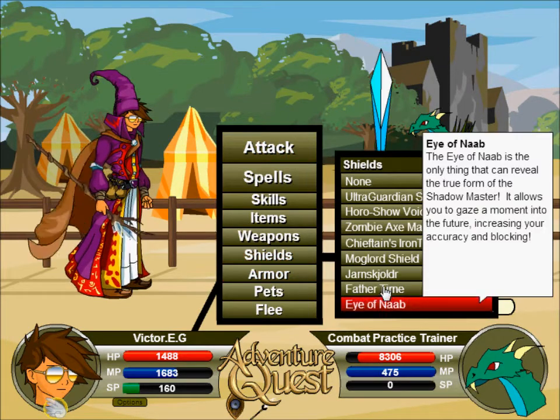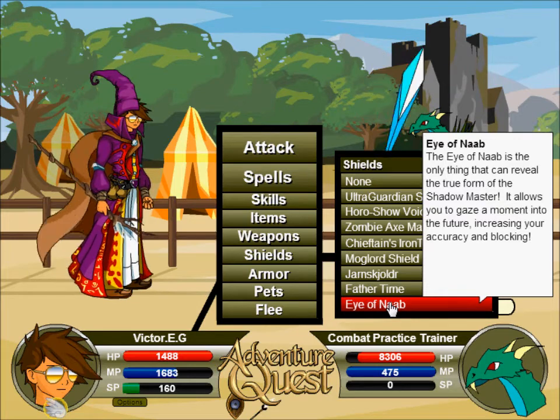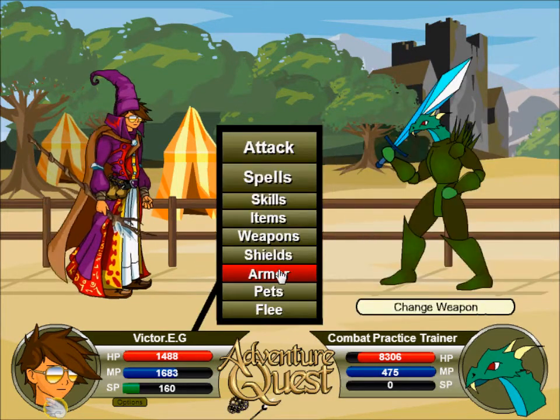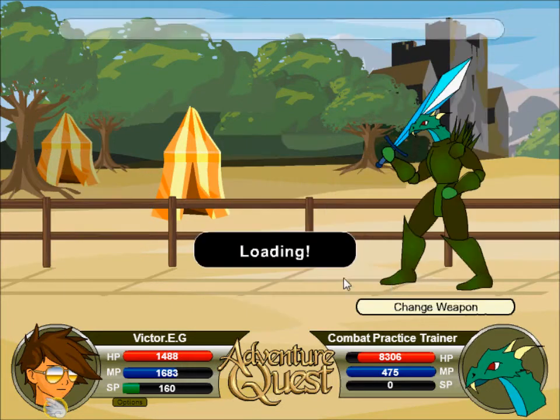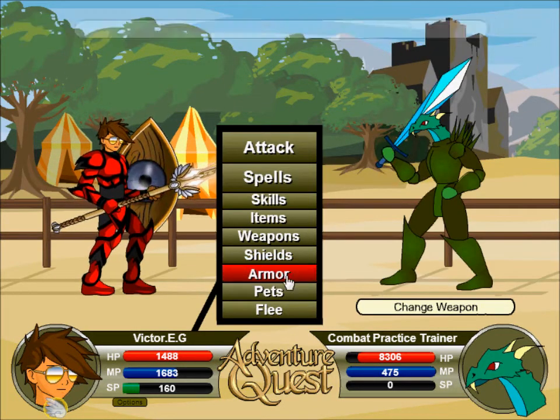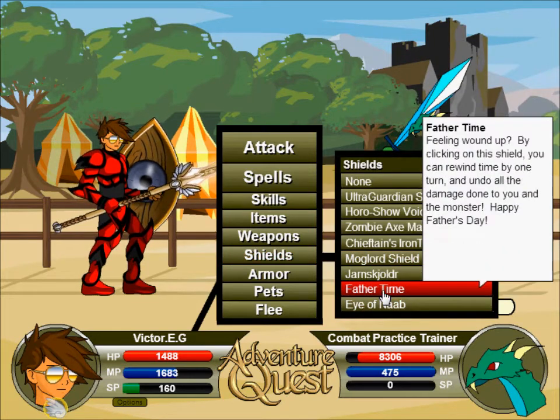I've Nab is pretty straightforward, level 150 light. It can replace your best light shield now. Father Time — I'll just use offensive test armor — that looks a lot better than before. So, Father Time...